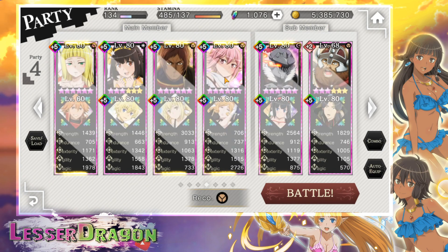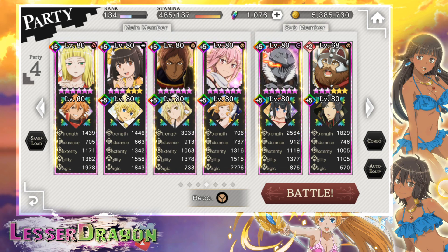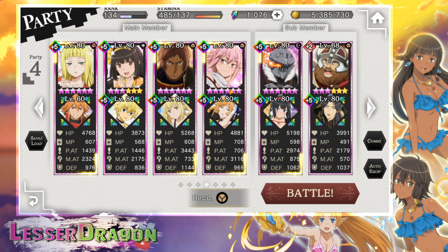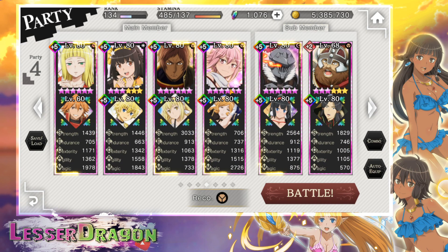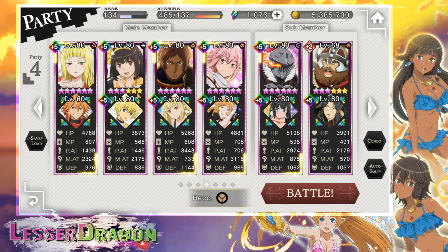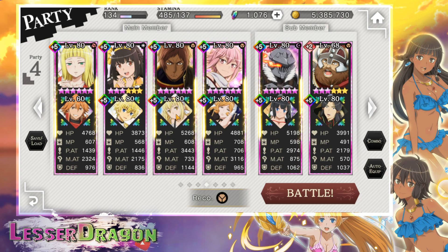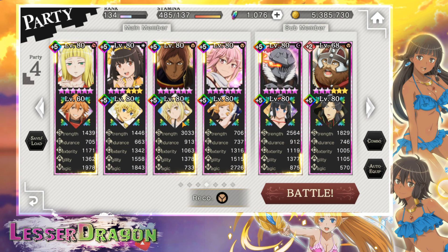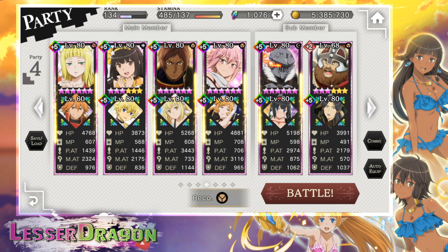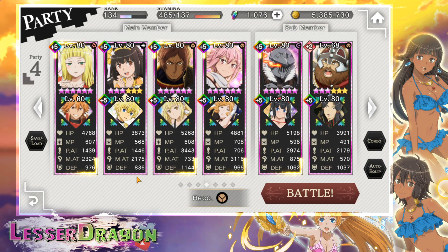Lyra is here because Demeter only gives a magic resist debuff and self crit rate, so I needed to stack those buffs — she's still only getting 10% but it's better than nothing. Otarl is here to smack whatever we're fighting. Rare Eyes gives single target AOE damage plus 10% and strength plus 20%, and she also has the highest base strength stat of any of my assists, hence her being on Otarl. Then there's Lyra.